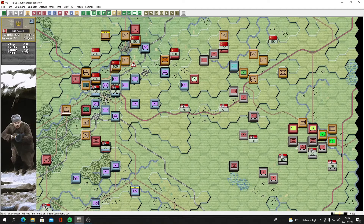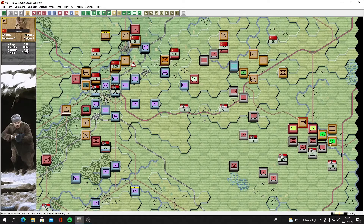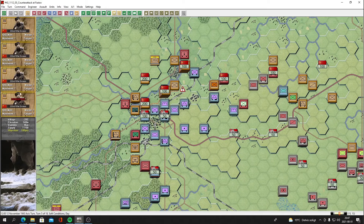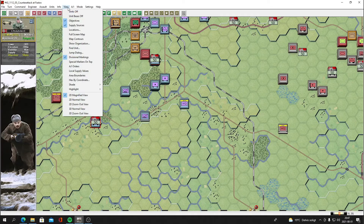We're being slammed in the flank here by elements of the 5th Guards Tank Corps and 167th Rifle Division, plus tanks and engineers from the 5th Guards. We're punching through here trying to retake these objectives as fast as possible and hold them. We do have the Luftwaffe present so we're going to get some air support.